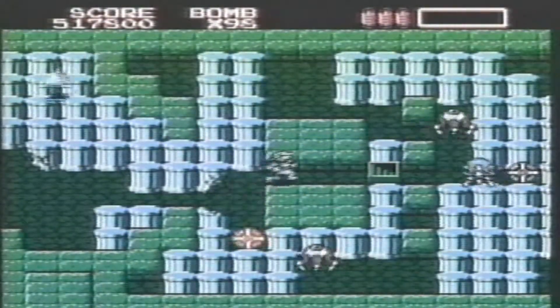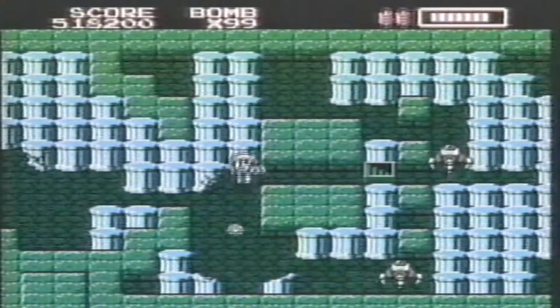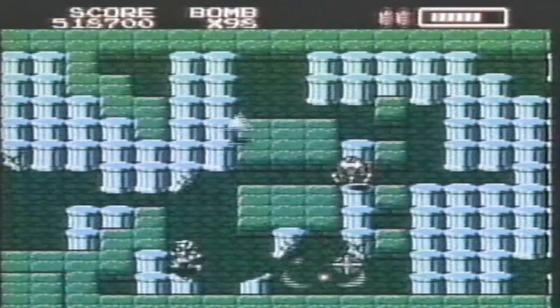Level 5-1 is very long, especially if you can't find the chalice. But if you're low on energy, look by this middle block. There are three energy packs nearby.